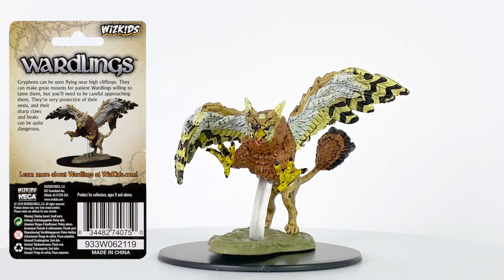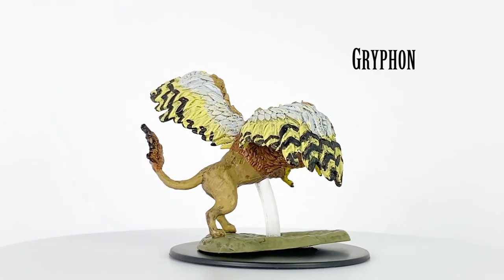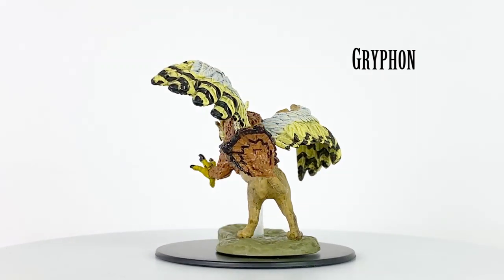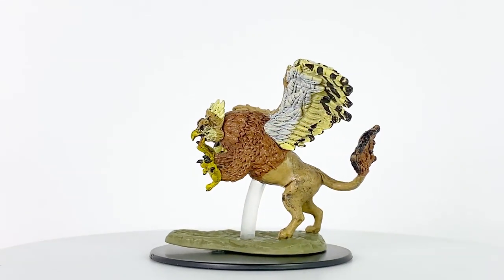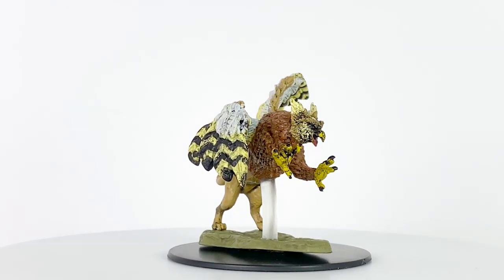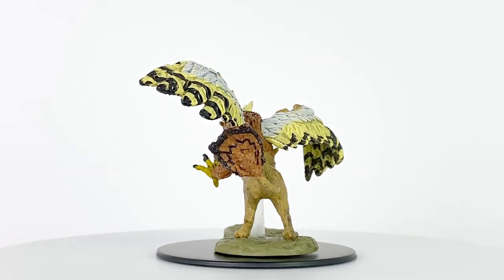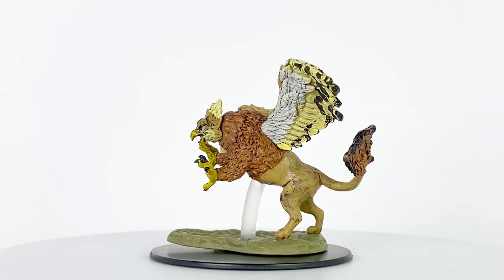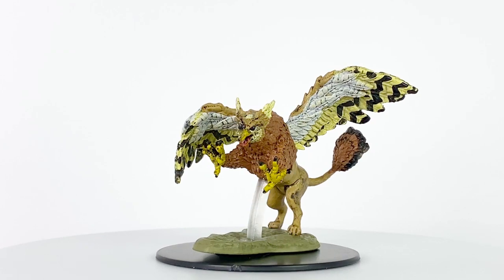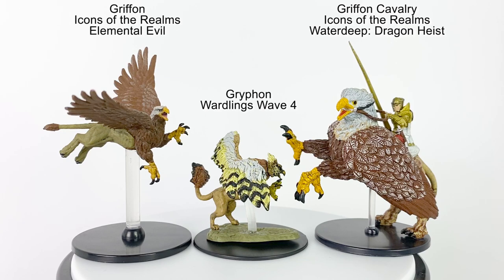The lore for this griffon matches D&D's pretty well, where griffons are beasts that can be tamed and ridden. As a foe, they can attack twice per turn, once with beak and once with claws. They have sharp eyesight and darkvision and have a challenge rating of 2 in the Basic Rules. Pre-painted griffons are harder to come by because they mostly come from lines that are hard to find, though Pathfinder Battles has one in Dungeons Deep and Icons of the Realms has one in Elemental Evil. As you can see, this griffon is pretty interchangeable with the Elemental Evil one. The griffon cavalry in D&D's Dragon Heist set is much larger and the rider is not removable.